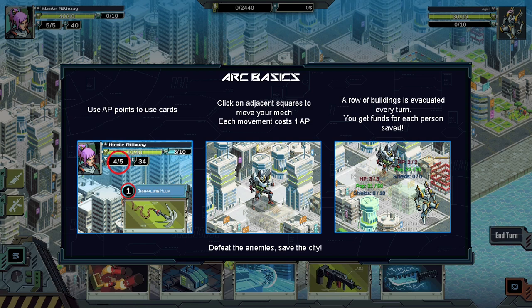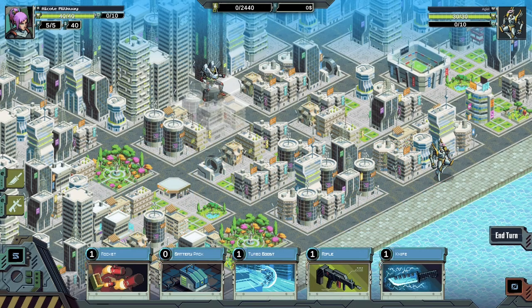Use AP points to use cards. Click on adjacent squares to move your mech — each movement costs 1 AP. A row of buildings is evacuated every turn. You get funds for each person saved. Defeat the enemies, save the city. Alright, let's give this a shot.